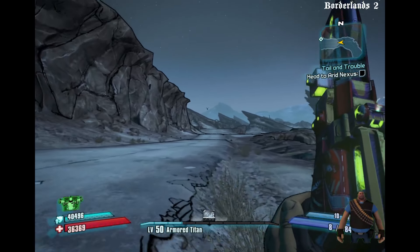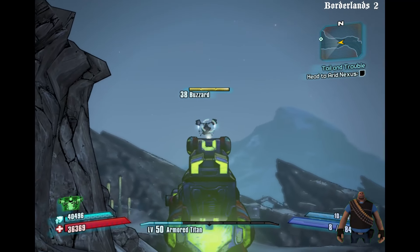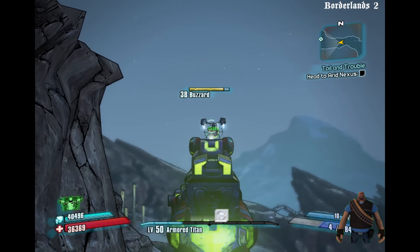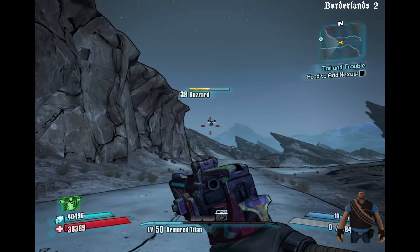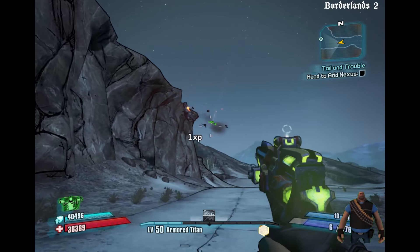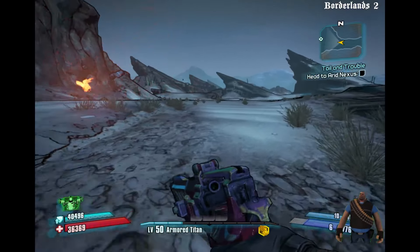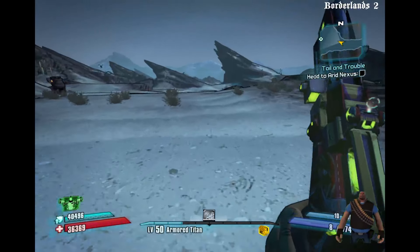He's too far away to really get a good hit on him. You'll notice his bar is yellow instead of red — that means he's armored. Corrosive damage deals extra damage to armored things.